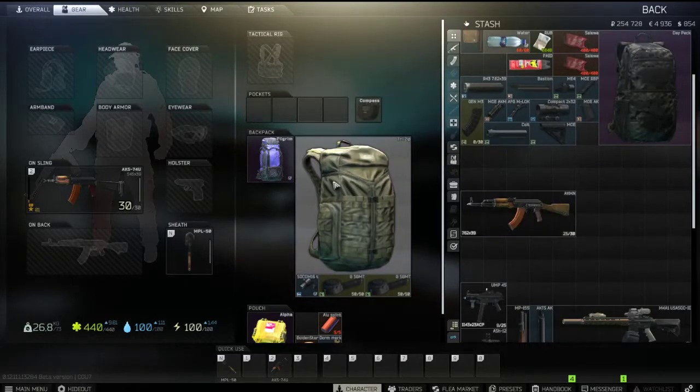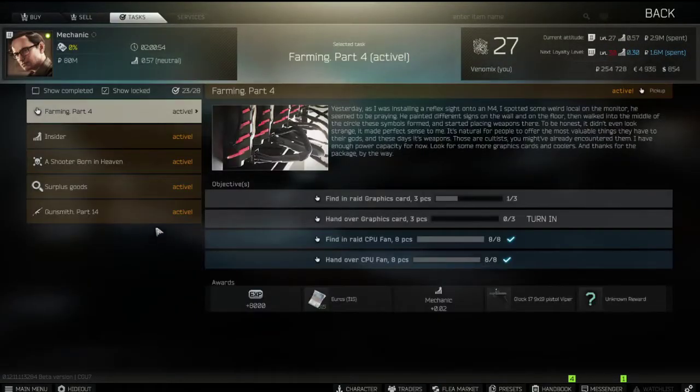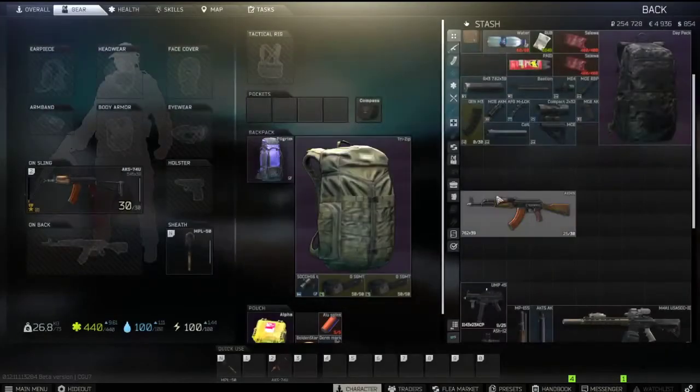Hello guys and welcome back to this video. I'm going to be doing the Mechanic task, which is Gunsmith Part 14, requiring the AKM gun. The specification requires the MOE edition AKM — everything has to be black: handguard, stock, and basically all MOE parts in black. It needs the Rotary 43 muzzle brake, magwell, unlock AFG tactical grip, recoil lower than 350, ergonomics above 47, weight less than 5.5 kg, and sighting range of 500.